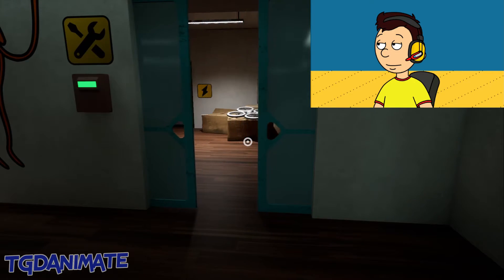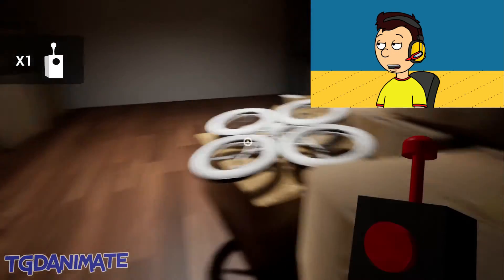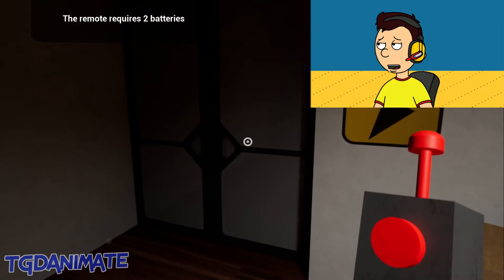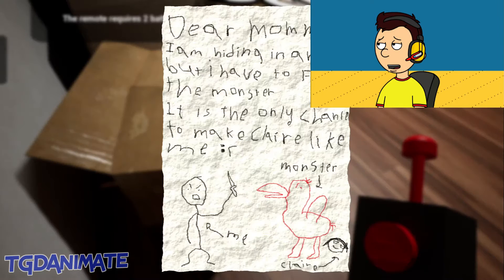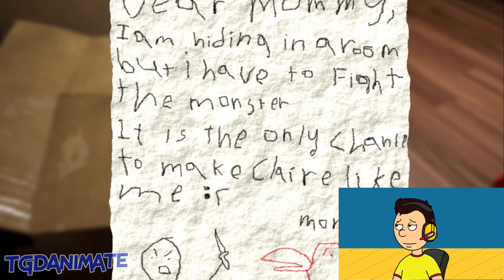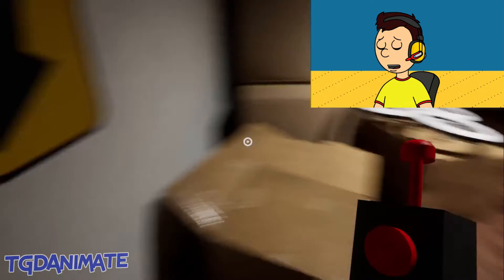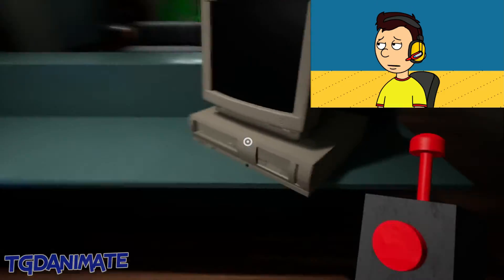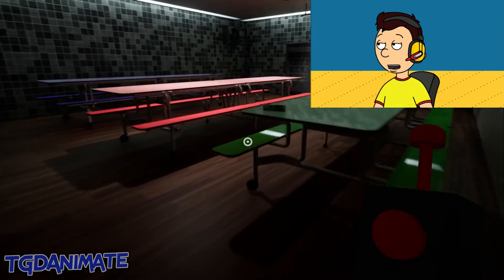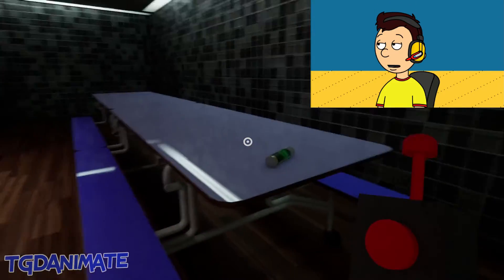What's in here? Seems like we got some packages with some sort of a remote looking thing. I think this has to do with this drone right there. This remote requires two batteries. What is this right here? It seems like a long note — Dear mommy, I am hiding in a room but I have to fight the monster. It is the only chance to make Claire like me. So these creatures are actually alive. No wonder how this is gonna go bad. I'm not sure if this place is actually shut down. So I think we need to go find at least two batteries around here. I think I found one of them. Oh, there's another one right here. I am kinda getting the hang of this now.